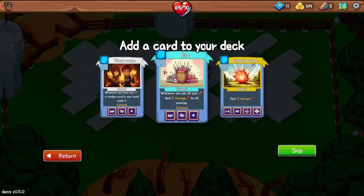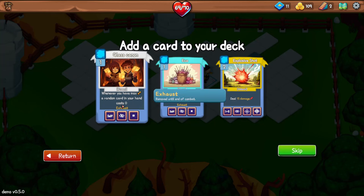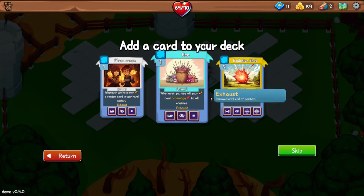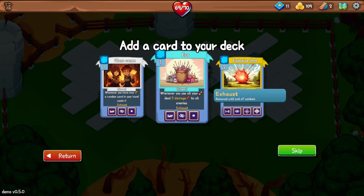Whenever you have max arrows, a random card in your hand costs zero. What's max arrows? I must have three — you have three energy and three arrows. Whenever you use all your arrows, deal five damage to all enemies. Or 15 damage with an explosive shot.